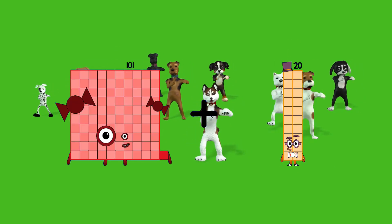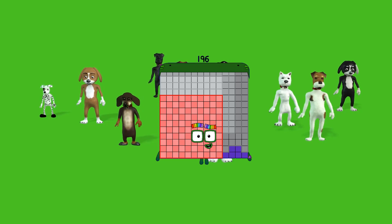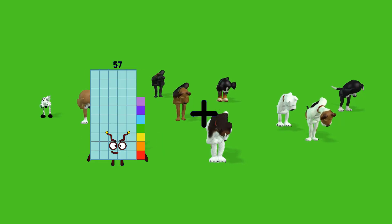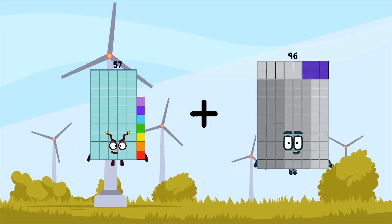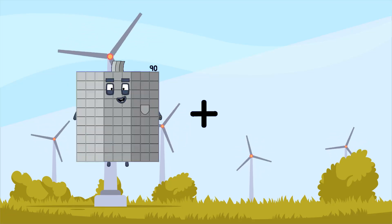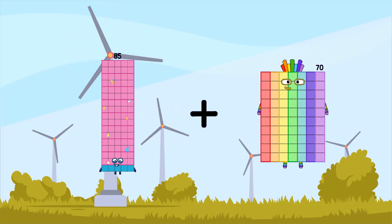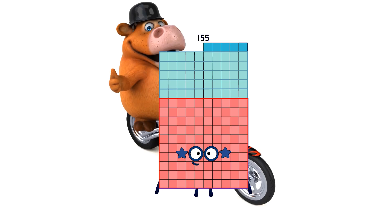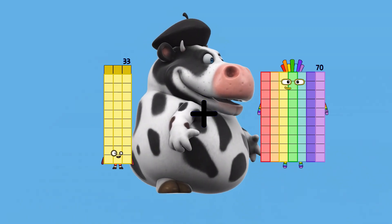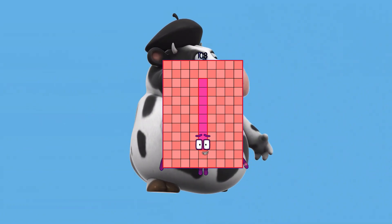One hundred one plus ninety-five equals one hundred ninety-six. Fifty-seven plus ninety-four equals one hundred fifty-one. Eighty-five plus seventy equals one hundred fifty-one. Eighty-five. Thirty-five minus seventy-five equals one hundred eight.